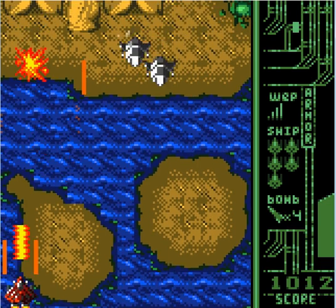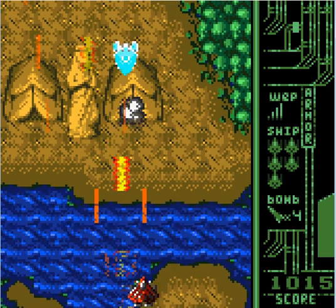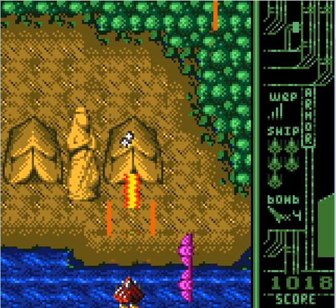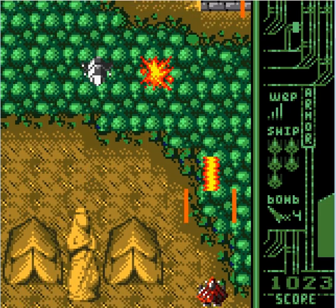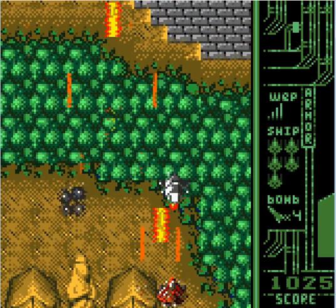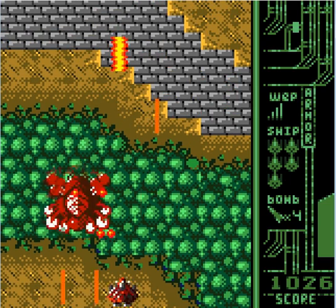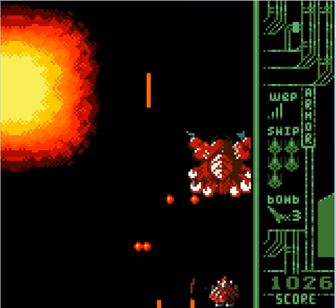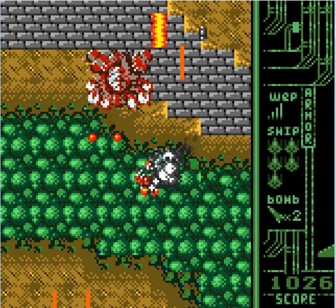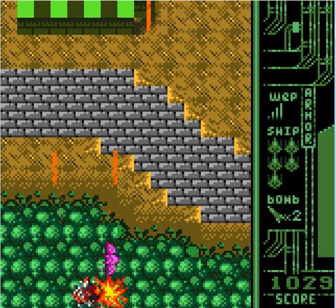I did not want the laser. Dang it. Not like I'm gonna have to fight the mid-boss with the laser. I did not want to have to do that. Come on, give me a power up. Come on, power up — where are you, power up? I do not want to fight the mid-boss with the laser. And I have to fight the butterfly-ish mid-boss with the laser. Eat bomb — I'll just use bombs on it. Yes, there we go. That'll work.